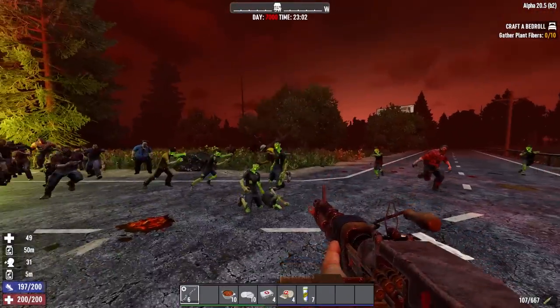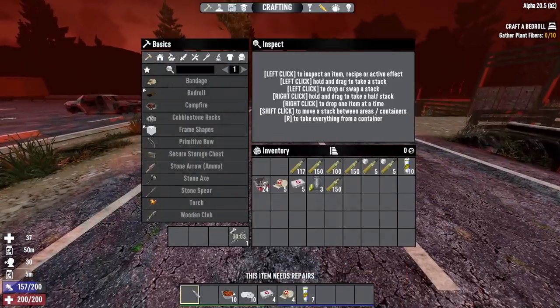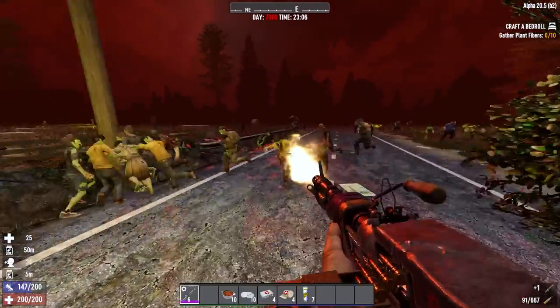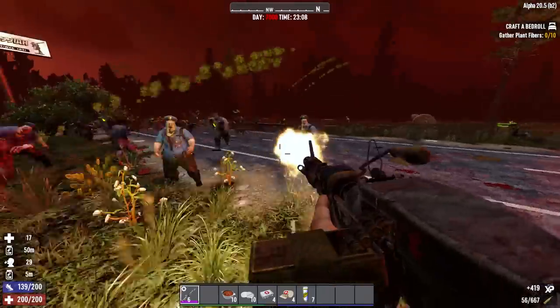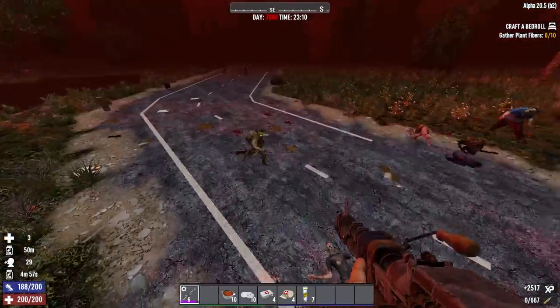I've already covered the 7.62 ammo quite extensively in the rifles video, so I'll just say that armour piercing ammo is really good if you can keep up with the costs. But the most important thing is just firing something so that you can keep regenerating stamina, get more accurate, and do more damage. You can definitely get away with regular ammo or even high power if you have some lying around.